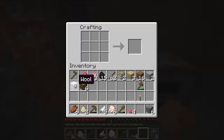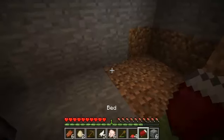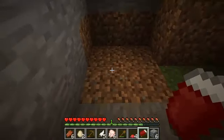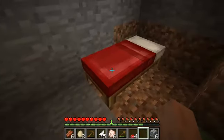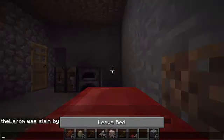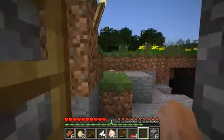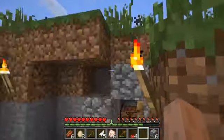Because I talked about wool earlier — you put three wool down and you have three planks, you get a bed. Beds are incredibly useful because they let you pass the night. If there are no monsters nearby and I right-click the bed, I can make the night go away. There's now sunlight again — hurray.